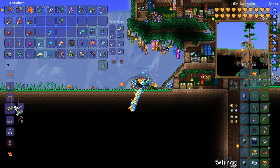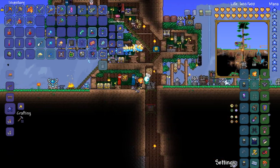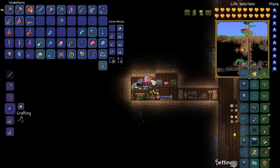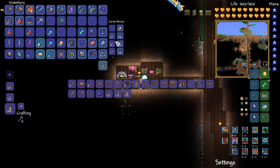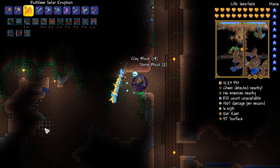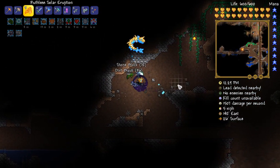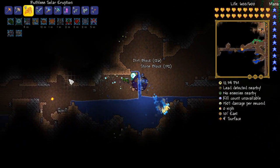Now ladies and gentlemen, we should be able to do this thing. Let's get ourselves some more luminite bars. I have no idea where this thing is actually crafted — I think it might be at this anvil right here. So if I just grab out my piggy bank and do this — ladies and gentlemen, there it is. The drill containment unit in all of its glory. We finally got it. And next episode we are going to be doing a heck of a load of terraforming — a lot of world-gen altering stuff.